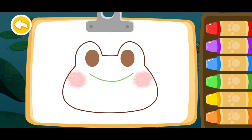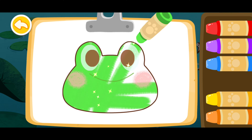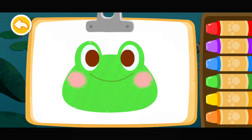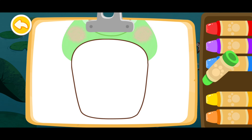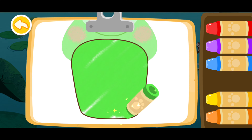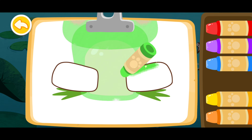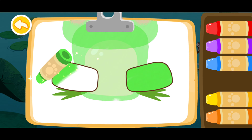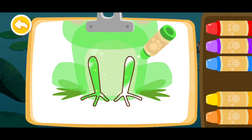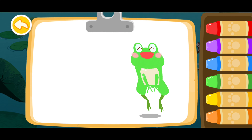Let's color the frog green. Green! Green! Green! The frog you colored jumps so high!